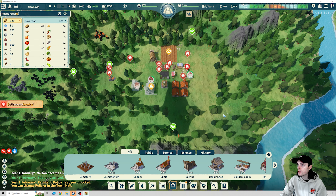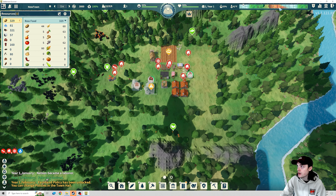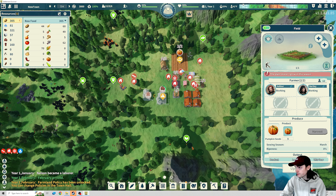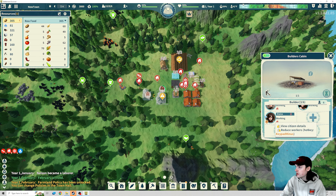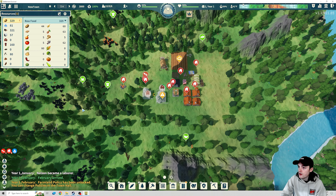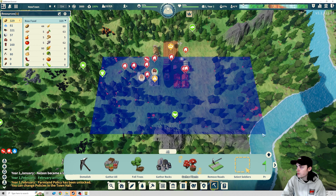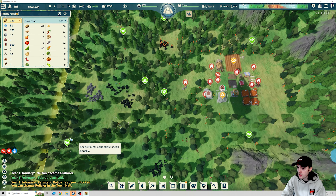First crops are done — let's go ahead and start with pumpkin. Farmland policy has been unlocked. We already had somebody become a laborer. We're also going to want to get a school soon. I don't think I'm going to worry about it for the first wave, but once we start having children and once we get our first set of immigrants we'll probably start thinking about a school right away. We are already down to one worker, so we're going to have to remove some builders — that way they can gather these resources faster. Iron is next, which is what these buildings are going to be missing.